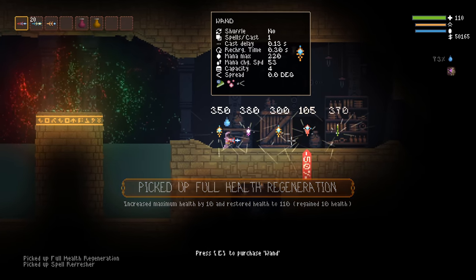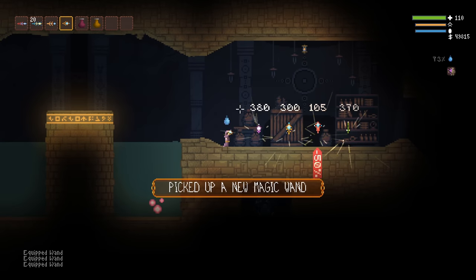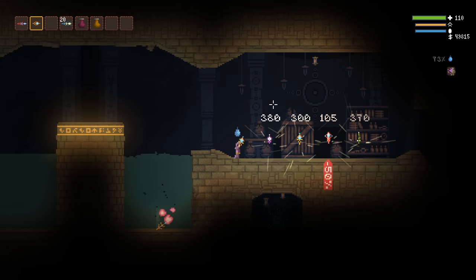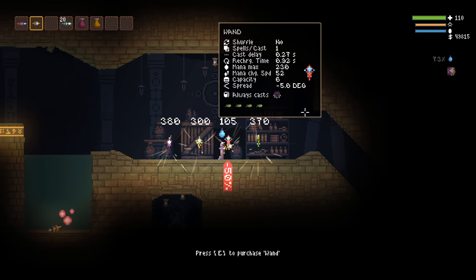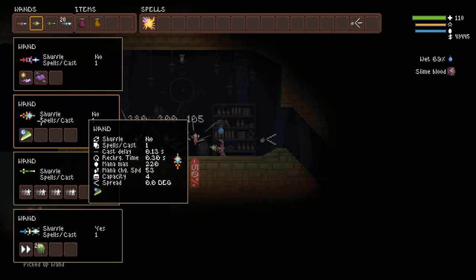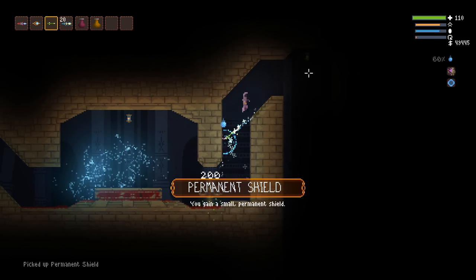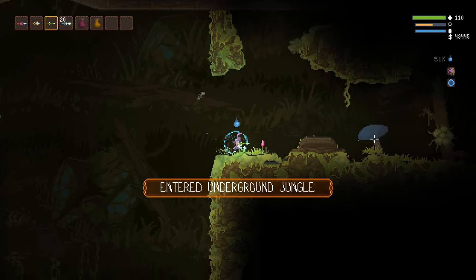Now that I have 50k gold, let's continue with this run. This wand is a waste. Spark Bolt with Trigger, and now we have a Teleport Wand. We're going to go to the Pyramid — I want to fight the Pyramid mini-boss. And I'm taking Shield. We'll re-roll if we need anything. I don't have melee immunity, so let me out of here please.